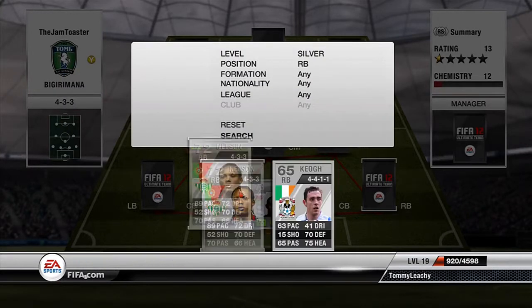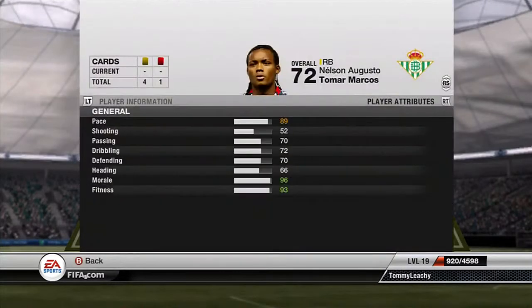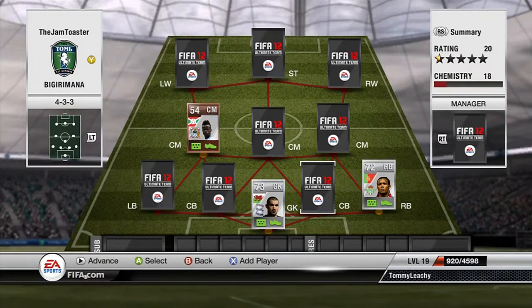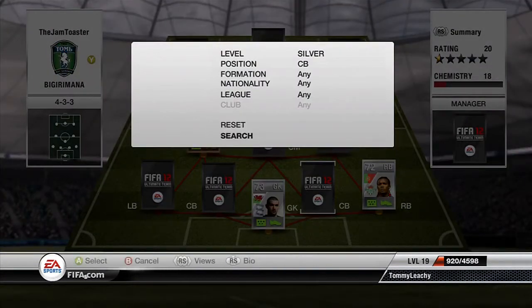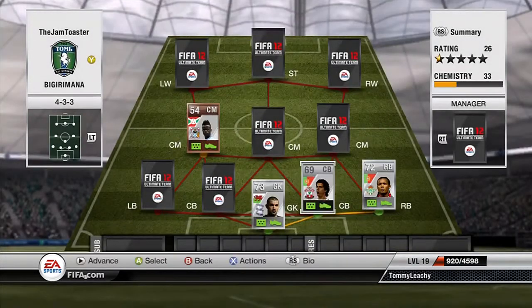Onto my right back and we have got Nelson. He has got 89 pace and 70 defending, which is very good for a right back. I'm sure you will know how I'm going to link this up — I'm going to get Jose Fonte. There he is, Jose Fonte. That gives him a very nice link and he is an absolute monster as well. I want to get his inform but I haven't been on Xbox that long and I am not Le Rich.